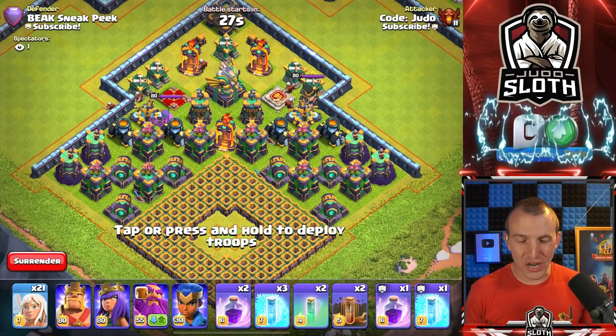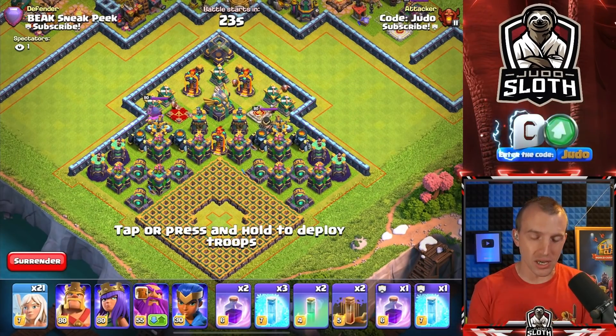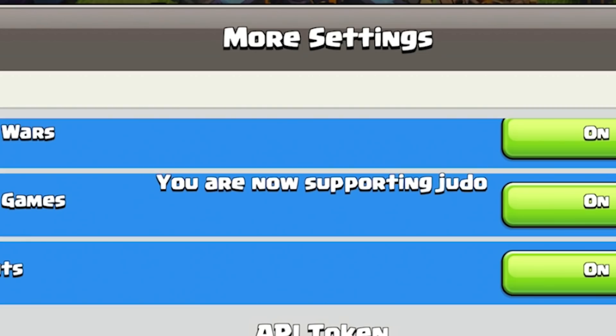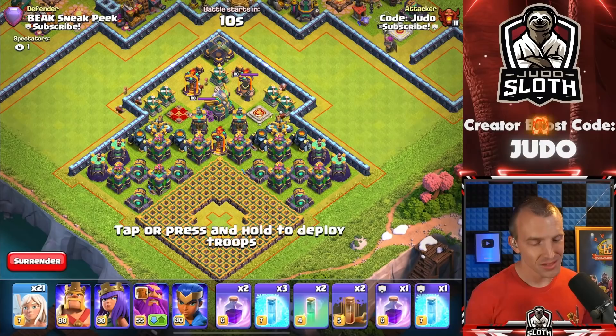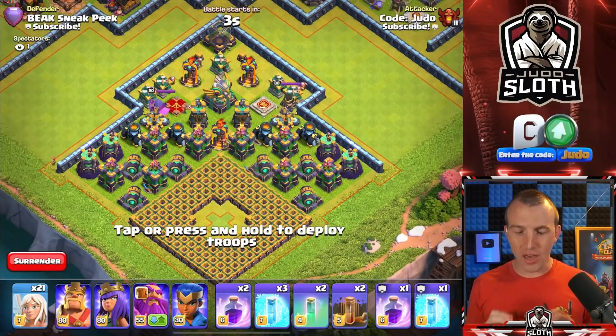I think this one could be tricky with the single-target infernos. But we should probably mention, Beaker, if people are purchasing the gold pass and they want to support us, they can do so by using our codes in their settings. My code is Judo, and my code's Beak - B-E-A-K. There you go. If you want to support either of us, please do. It does help to support the channels massively, but enough talk. Let's get into this.